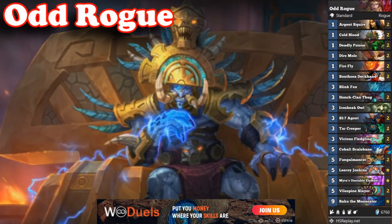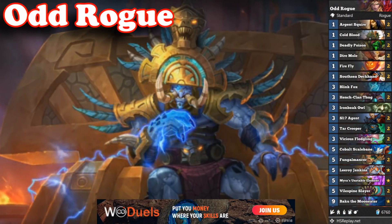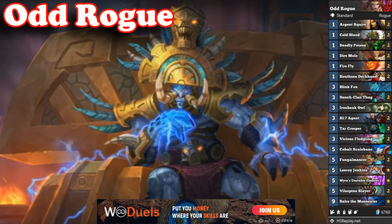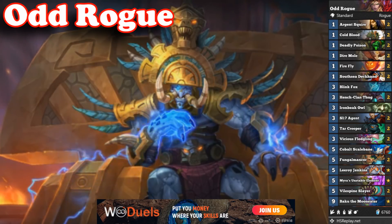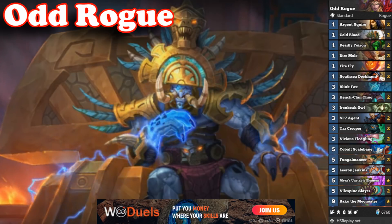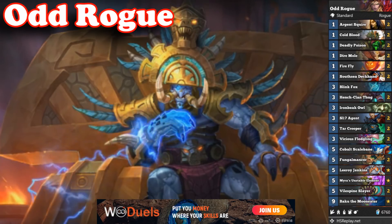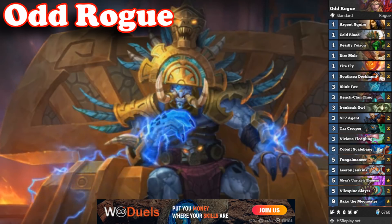Odd Rogue is another great deck that rose in popularity once the nerfs hit. It has the advantage against Deathrattle and Midrange Hunter, but struggles against Secret and Spell Hunters. Overall, it's a good and not so expensive deck that you can craft with confidence, since the April rotation won't really affect it too much. The main reason this deck got popular again is the Odd Paladin nerf — Odd Pally was really strong against Odd Rogue, but now that that's out of the way, Odd Rogue can wreak havoc once more.